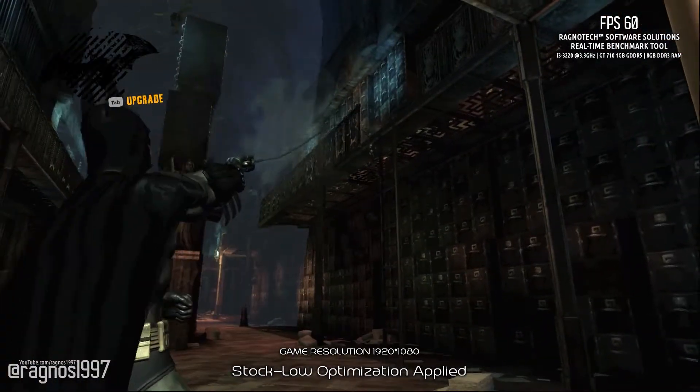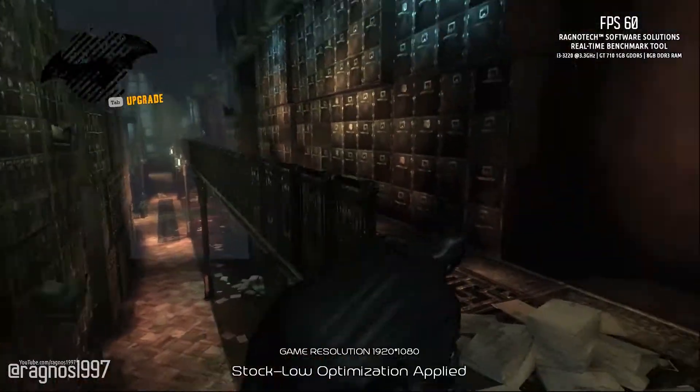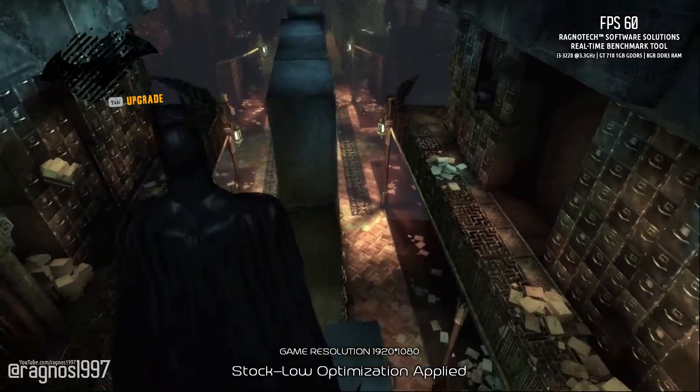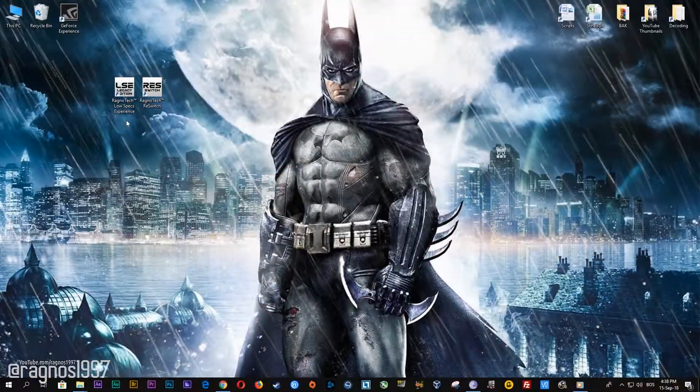Today I'm going to show you how to improve the performance of Batman Arkham Asylum. Before you do anything else, simply head over to my website and download the software called the Low Specs Experience. The download link is posted in the description of this video. Low Specs Experience is a free tool I developed that lets you go above and beyond anything possible in the in-game video options.